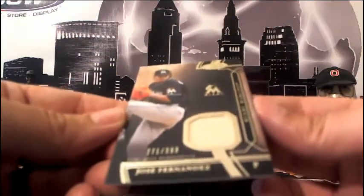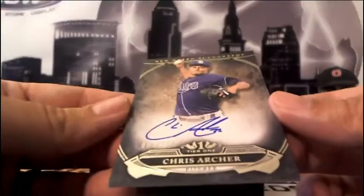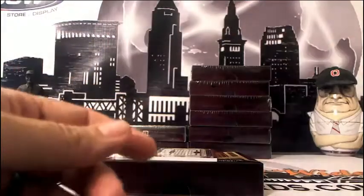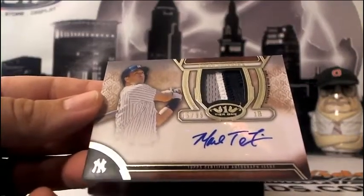Next box — first we have a bat relic for Jose Fernandez 271 of 399 for the Miami Marlins. Robert B, coming to you. Next up going out to the Rays, Chris Archer auto numbered 61 of 199, going out to Tampa Bay — Kurt B, there you go. And then another relic, a little more nasty with the three-color patch going out to the Yankees — Randy C, big Randy, look at that Mark Teixeira 15 of 99 three-color relic auto. Very nice.